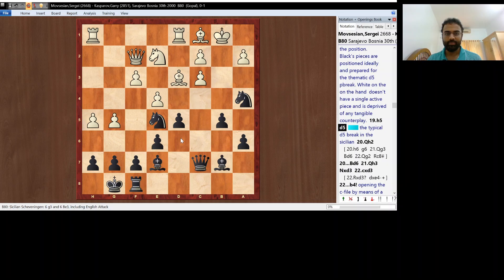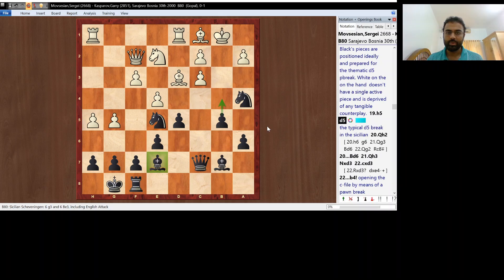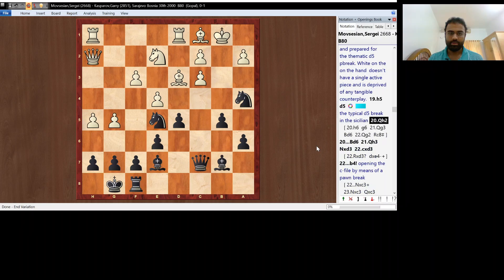So white goes h5 because there is nothing much white can do. Black goes d5, the typical break. d5 is a typical break in most of the opening variations of the Sicilian defense, and Nxd5 is very typical. After d5, black's bishop on e7 is opened, and black has more ideas with b4 as well. White goes Qh2. White's idea to play h6 would also serve no purpose, because after g6, white doesn't have any target. So white goes Qh2.